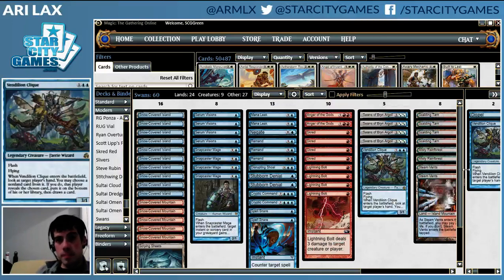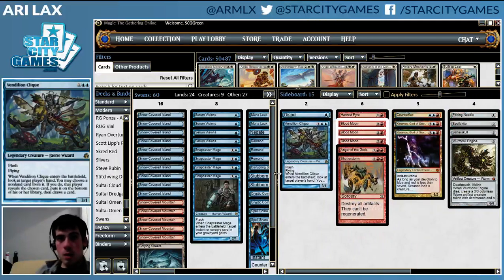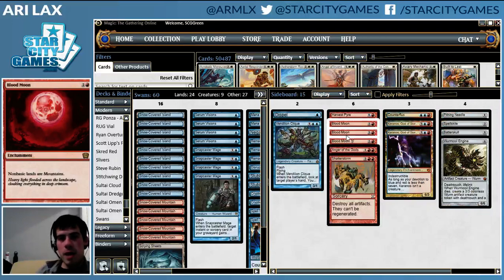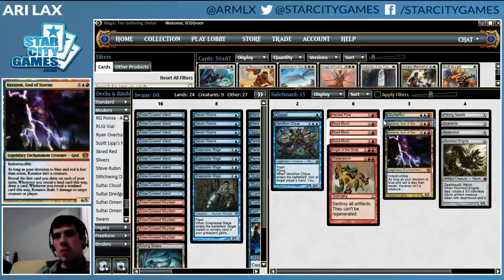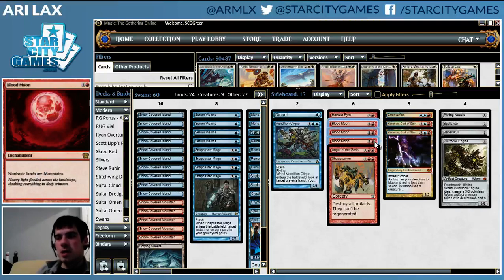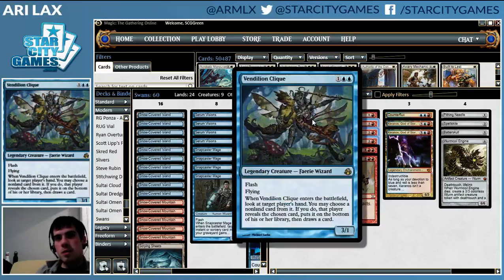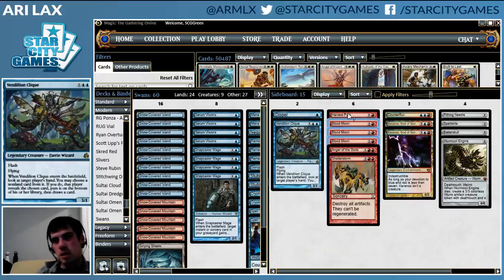Moving to the sideboard: Kevin had two Blood Moons and an Echoing Truth. I'm just not going to play Echoing Truth in a blue-red deck like this — it really plays a lot of card exchange games. I understand my blue-red deck is going to be soft to some permanents on the battlefield; I'd rather just not let them resolve. Dispel is just a generally powerful card in mirrors. Clique as well is also good against combo and also good at trading for stuff — just does a lot of work.